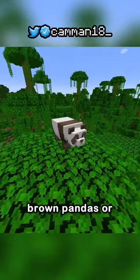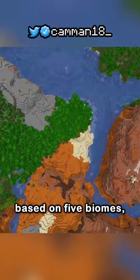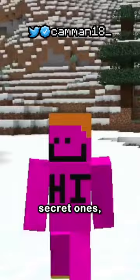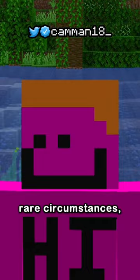Villagers look different based on five biomes: plains, desert, savannah, taiga, and snow — except for those two secret ones. Jungle and swamp variants are only obtained if villagers breed there, but in extremely rare circumstances, the swamp villager can spawn naturally.